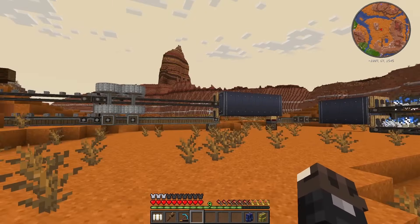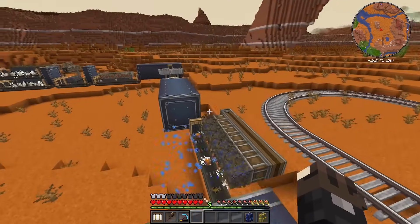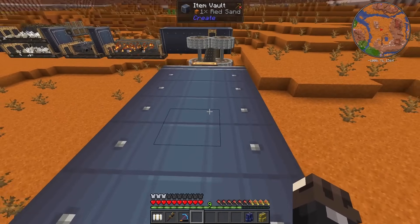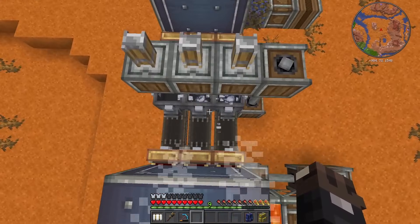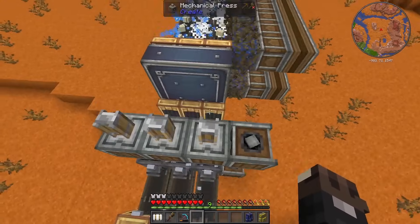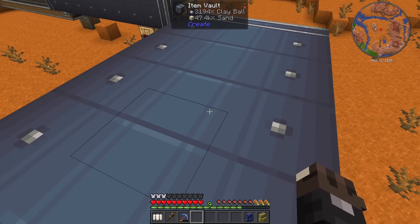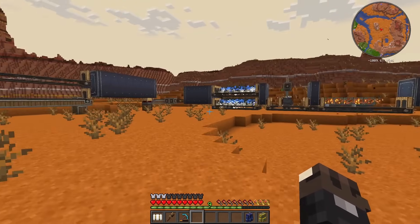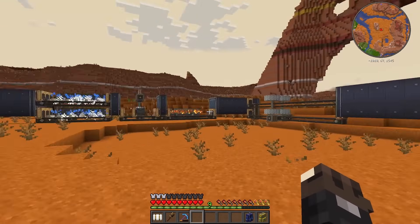The entire gold factory is now running and we've already produced quite a lot of gold, but we've run into a problem — the sand isn't coming in fast enough because we can't keep up with making clay blocks. We only have 12 clay blocks, so the pipeline is bottlenecking there. I'll optimize it more between episodes, but for now let's at least decorate this area and make it look decent — time for a build montage.